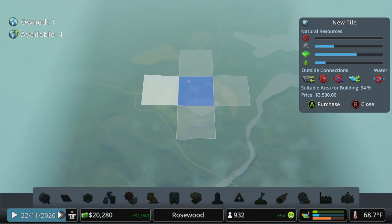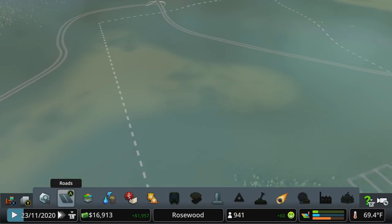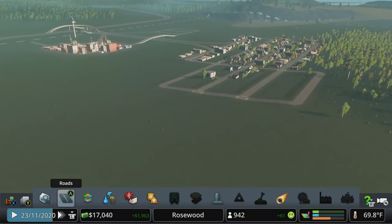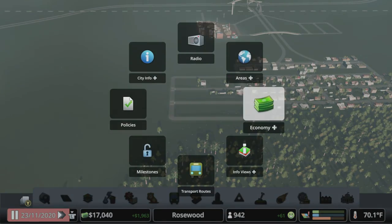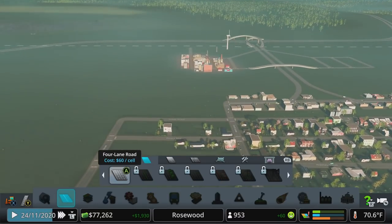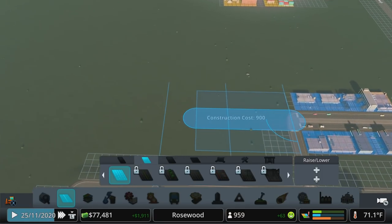Let's buy this one to the west because we're going to do that anyway. We're probably going to buy the three-by-three square around the original starting tile. I wanted to expand this way because we've got some farmland happening over here, and we want to think about how we want to bring this in and piggyback off this already existing network. We've got about 17,000 in the bank. Do we have another loan now? We do.